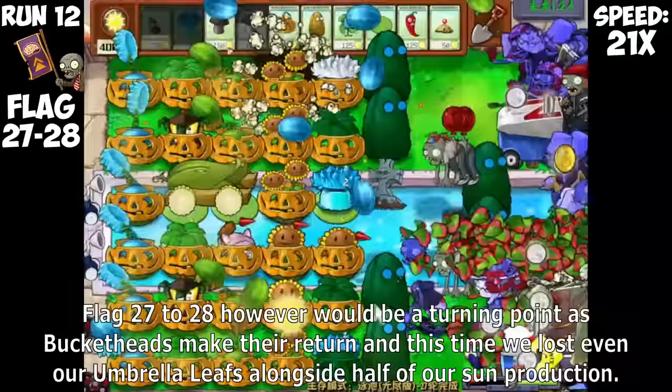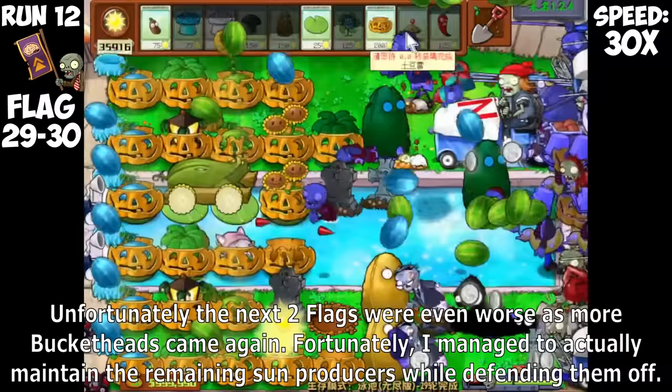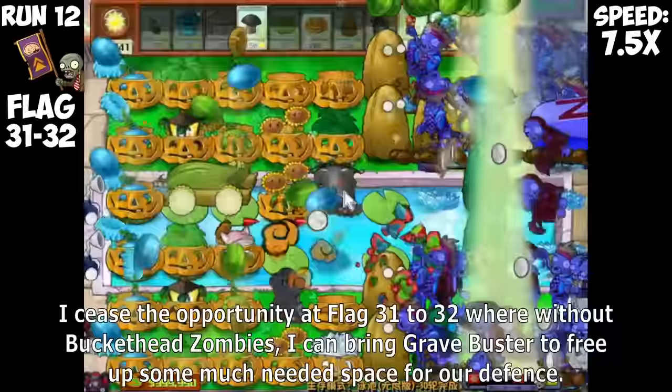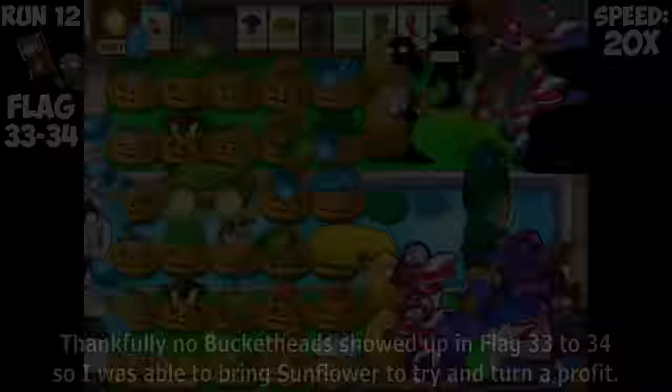We lost a few Sunflowers to Zombonies in flag 23 to 24, but still turned a profit with 39,000 Sun in reserves. I didn't replant any Sunflowers from flag 25 to 26 because there were more Zombonies again, but we still managed to not lose Sun. Flag 27 to 28 however would be the turning point as Bucketheads made their return, and this time we lost even our Umbrella Leaf alongside half our Sun Production, with Gravestones in the water blocking us. The next two flags were even worse as more Bucketheads came. Fortunately, I managed to actually maintain the remaining Sun producers while defending them off.